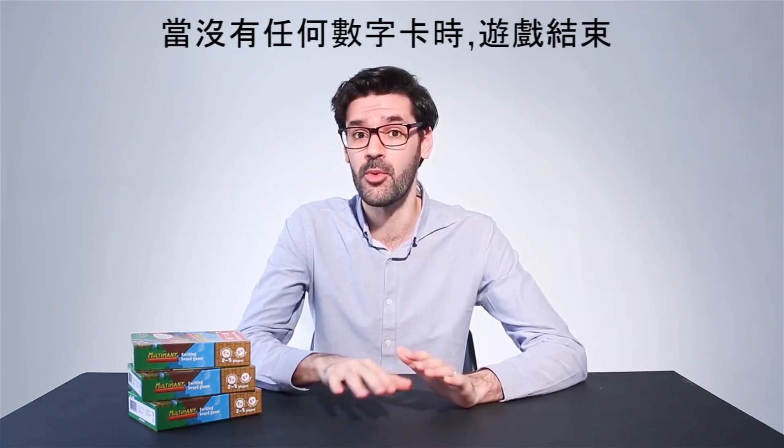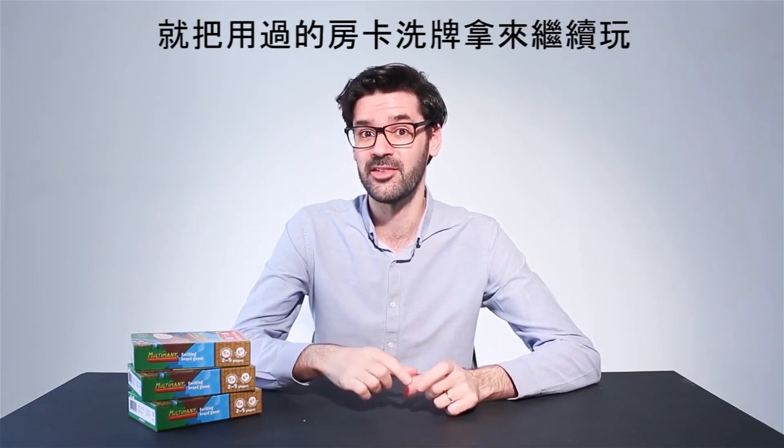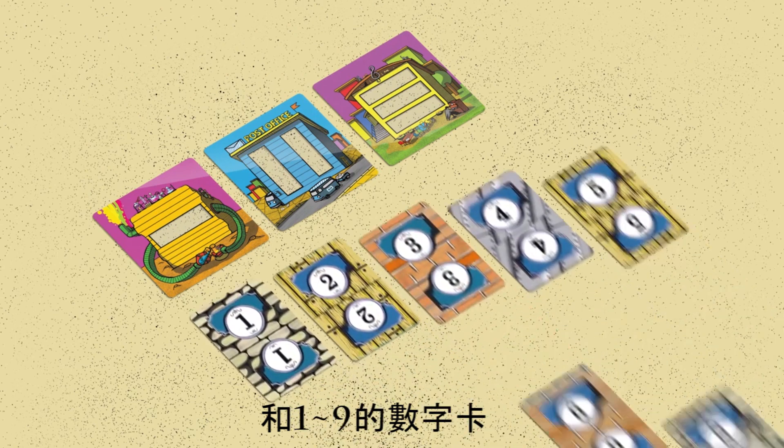The game ends when there are no more number cards. If the house pile runs out, reshuffle the cards that were taken out of the game and continue playing. To play with younger kids, use only cards with one, two, or three windows and number cards with numbers up to nine.